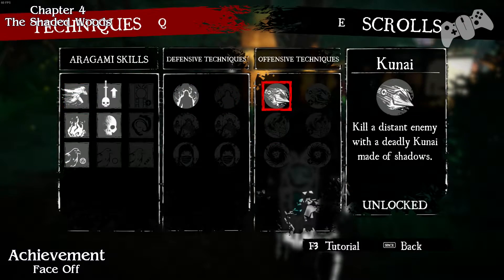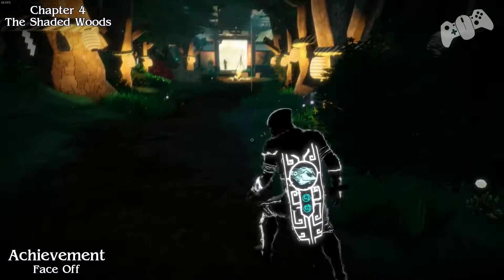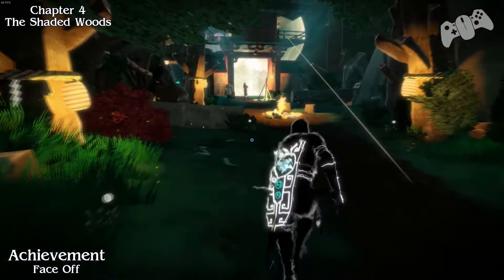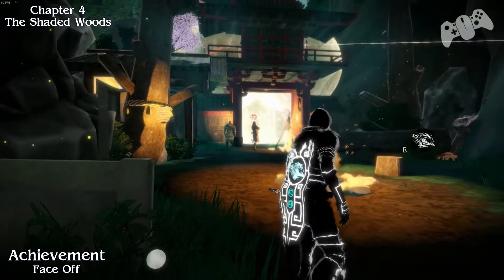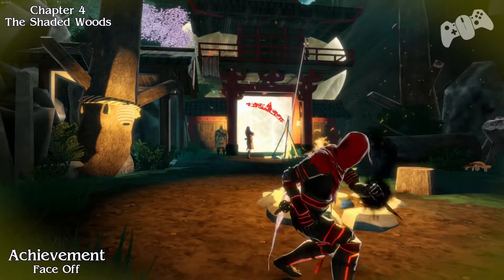So the first achievement we're going to go for is called Face Off. We need to have the throwing daggers, which are located on the top left hand side of the offensive techniques. Once you have this ability, you need to find a guy with a bow. This will be the first bow we actually encounter. Luckily I had enough points to purchase it.